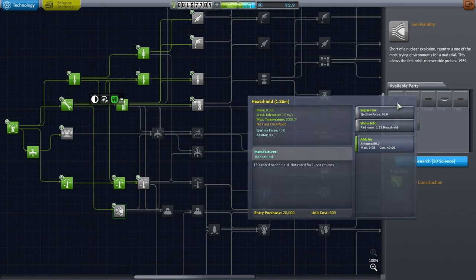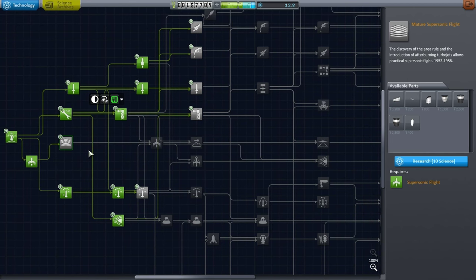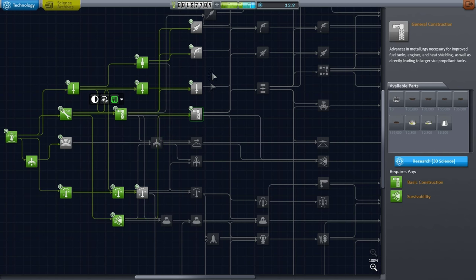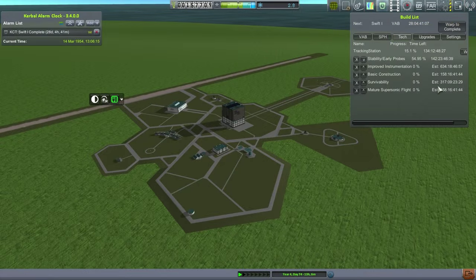Heat shields — we will be wanting to recover stuff, so that's very important. Let's get the heat shields underway. It says upgrade point added, so we can distribute that. This stuff is probably going to require more than 10 units of science, so why don't I just go ahead and research mature supersonic flight too. We've got a lot of science researching at once. Looks like they can only go one at a time — I seem to recall them going two at a time at some point.